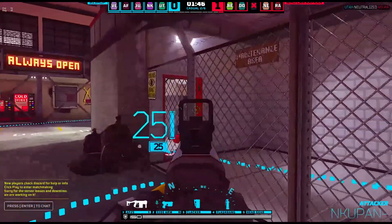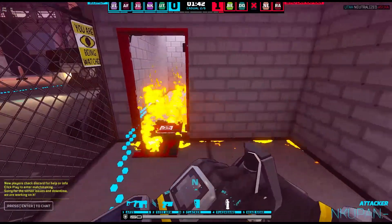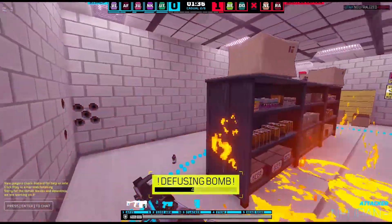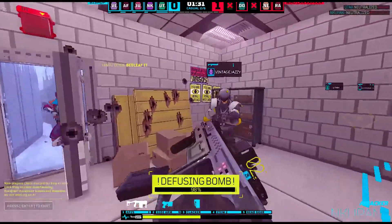Utility in this game is crazy powerful. Attackers have access to flashes, nades, smokes, and breaching charges — there are three charges but only two clackers, so if you lose them both before you use all your breaches, you're shit out of luck. Defenders have access to barbed wire and molotovs. If you get hit by a flash or mollied out, you're probably sitting around for longer than this entire video.